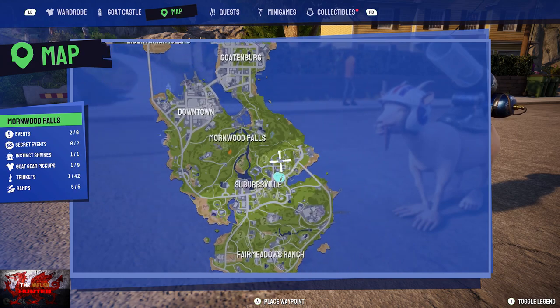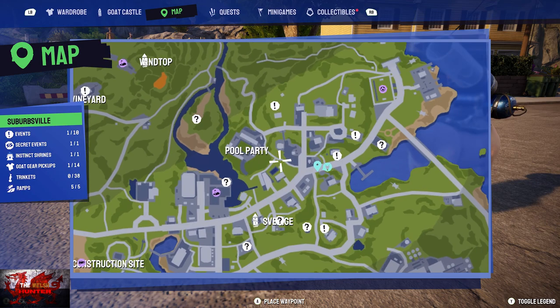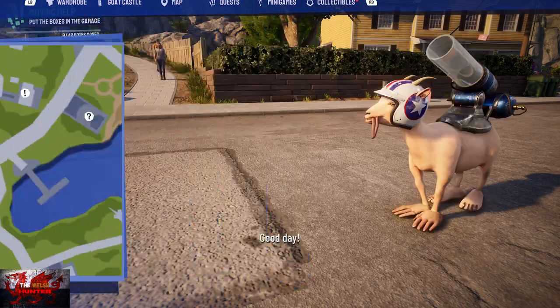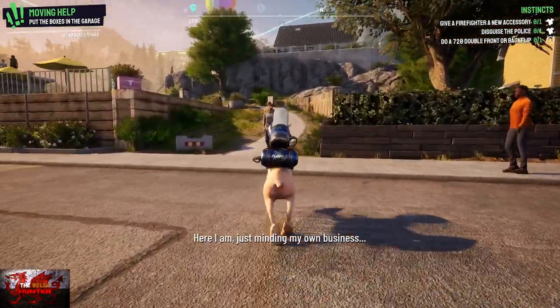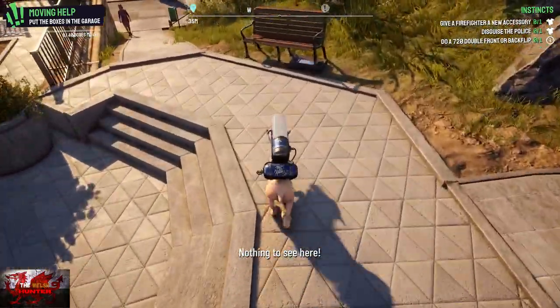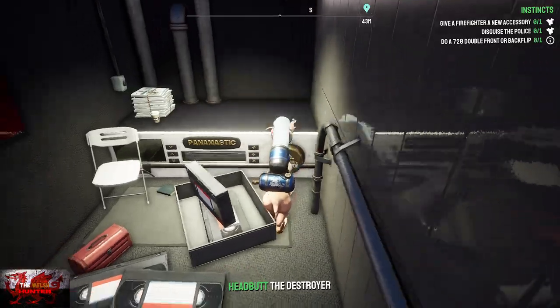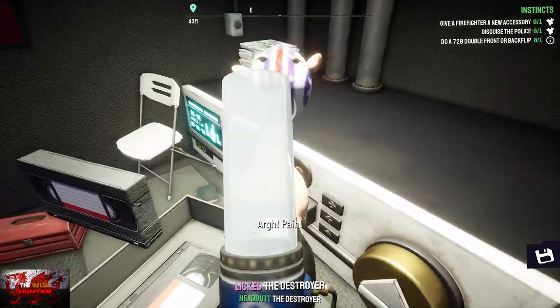The final one is just to the right of the pool party again, but a little bit lower — honestly not too far from where we got the last one. It is by the shrink, which you may have done the shrinking practice achievement — the center of twance achievement or whatever that one was. Just under this bench here is the next videotape. Once you get back, pop it in and the achievement will unlock.